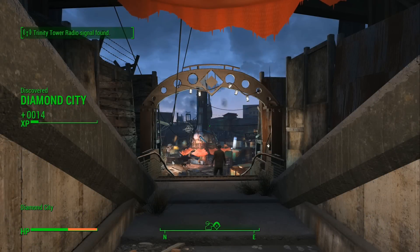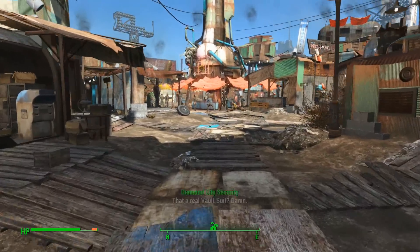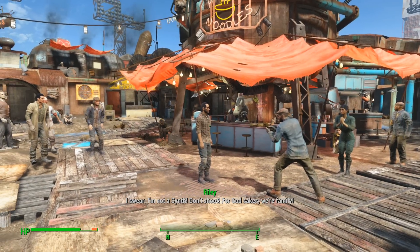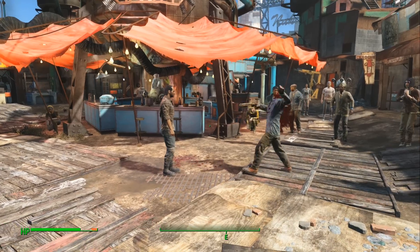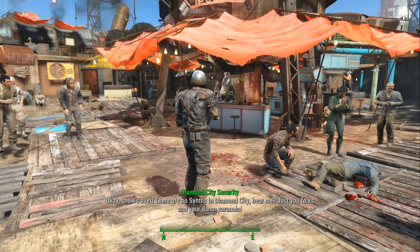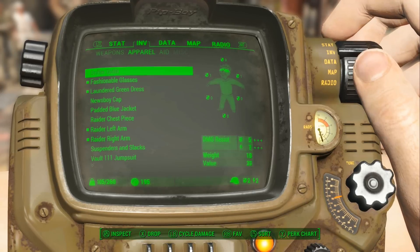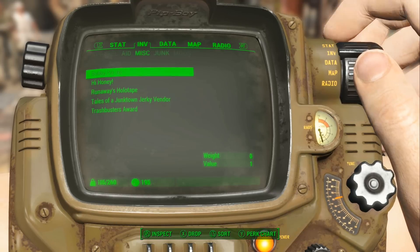Once I make it to Diamond City, I immediately leave and come back after waiting an appropriate amount of time. This initiates a tiny event that helps us get one more article of clothing. A confrontation unfolds where one resident accuses another of being a synth — Kyle gets shot, but we can still grab his newsboy cap. With the newsboy cap, laundered green dress, and fashionable glasses, we have attained all the articles of clothing we were looking for. This puts our charisma at 7.